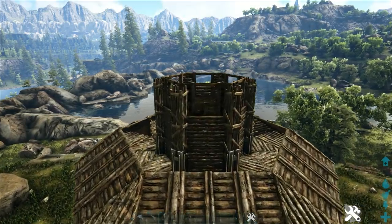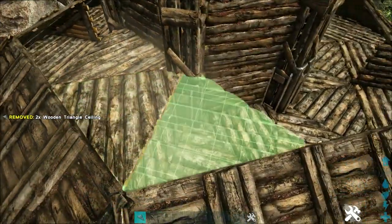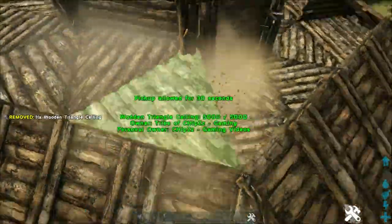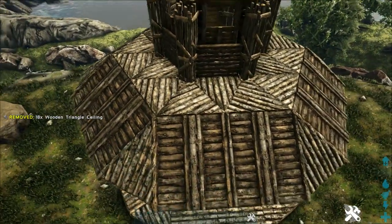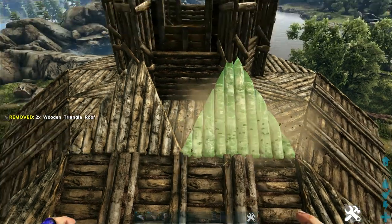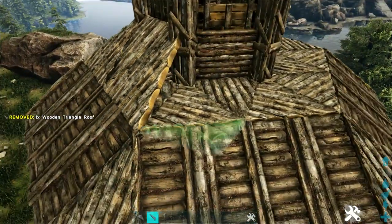Then come to this wooden wall between our metal pillars and place a wooden triangle ceiling on top of it, again making a ring going around the build. Now place wooden triangle roofs on these: snap one going up, another one going up, and a third one going down to fill it in. Do this on all sides of the top of the build.